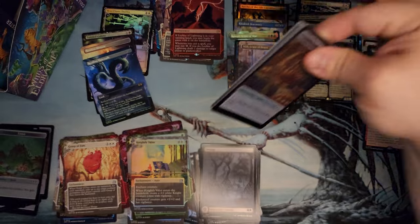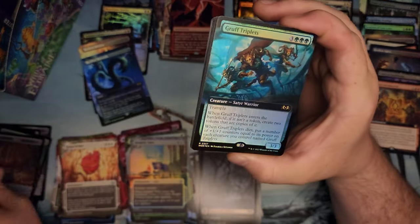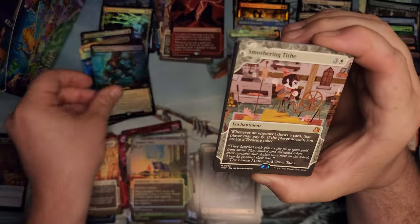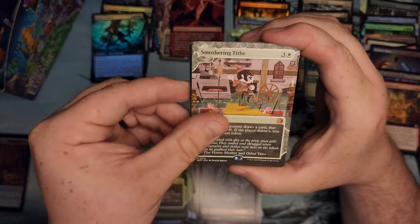Last two packs. Even though there's a pull tab I'm still having issues. Smothering Tides — but not the anime one. Okay, that's cool to hit though.